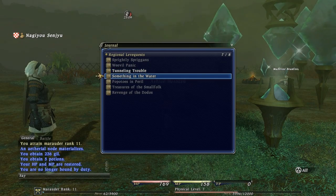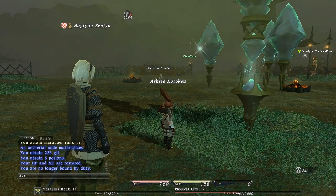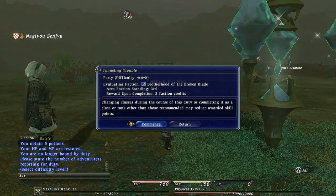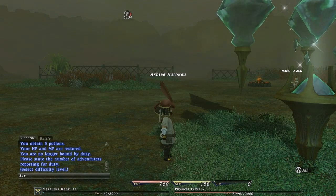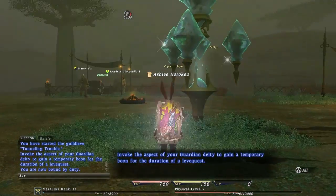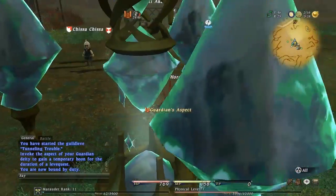More guild leaves — Tunneling Trouble. Let's accept it, party difficulty. It says something about changing classes during the course of the quest... I guess that's new. You get some kind of penalty for changing classes. I didn't decide to read it so I'm not sure.